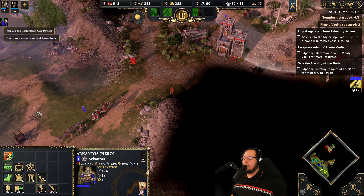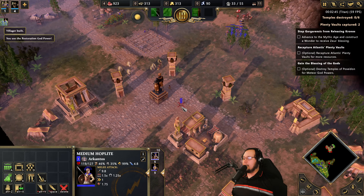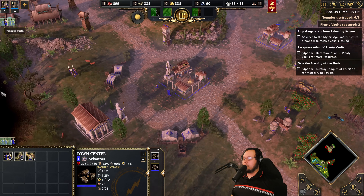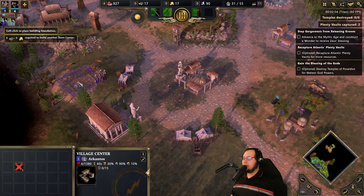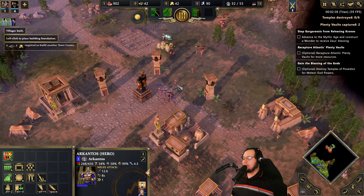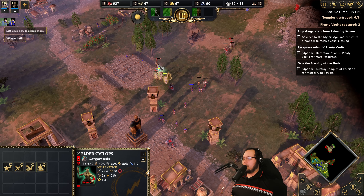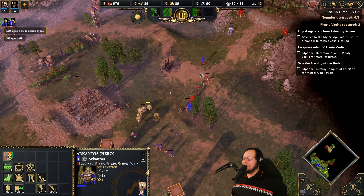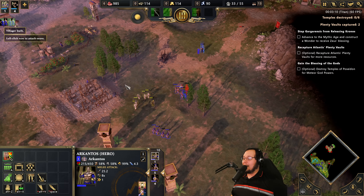We're going to try to bring him back. Unfortunately, he was not back in time for that attack, which means we're going to run to Egypt. We're going to try to use the Egyptians to help us out during all of this, and then we have to take another base. So we've got one guy following us, we have both these Plenty Vaults. If that building died we were in terrible shape — if he just attacked it and it didn't die, we were in great shape.